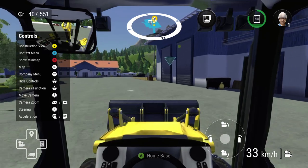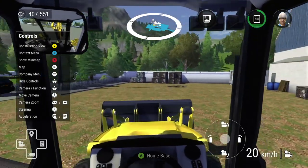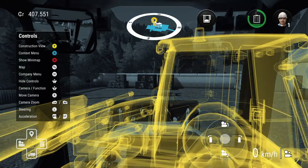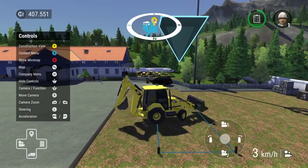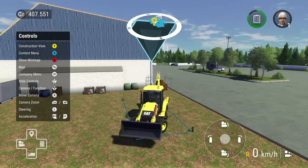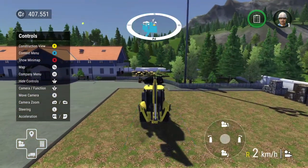Here we are guys — we're now home, this is our construction site for today. We'll see how long this job takes us to complete. I think we want to be over here. It's giving us an indication, so let's switch to an outside camera and move our vehicle as shown. There we go, getting it nicely lined up.